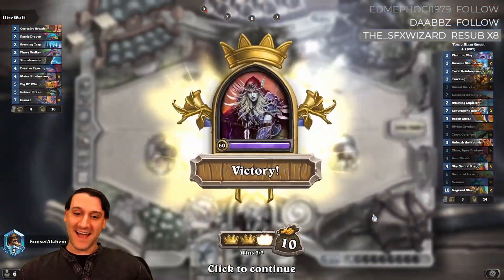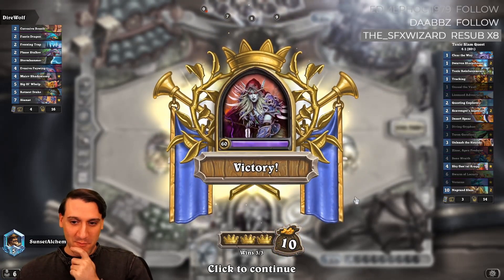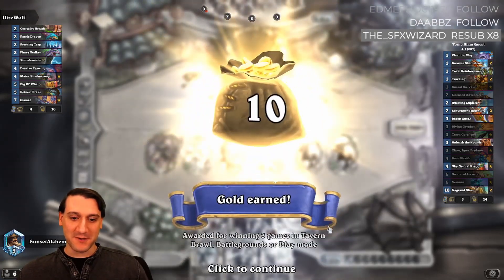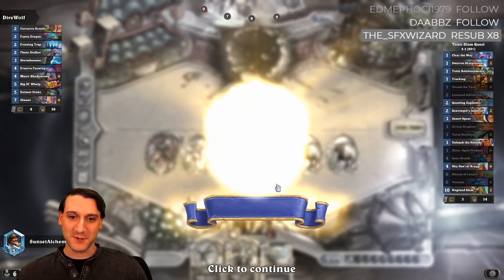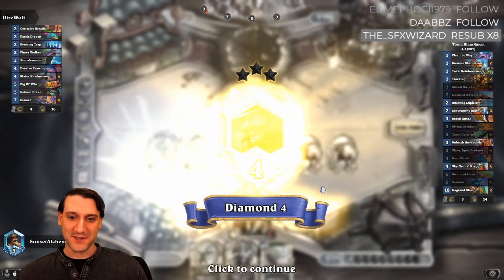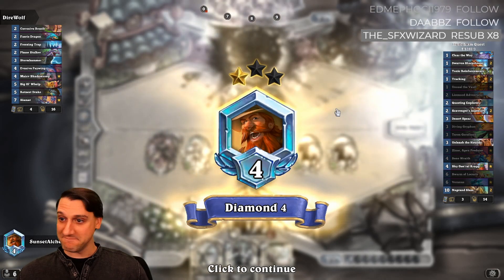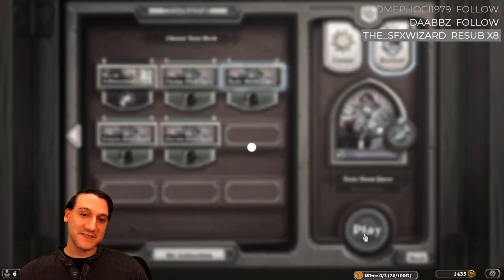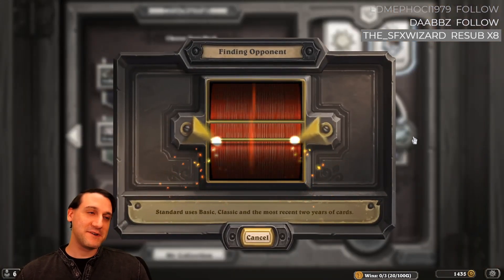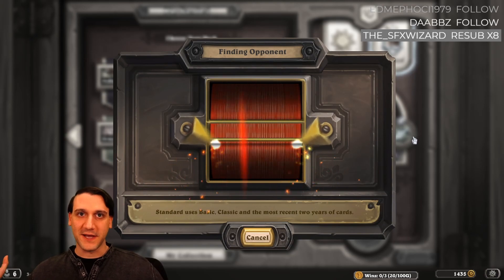That worked out pretty well. We were one more hero power away from summoning leper gnomes and then had a Taran Zul follow-up, but we needed to finish him off because we were in trouble otherwise. 80 percent win rate, but actually 75 percent because one of our opponents just roped out the entire time.